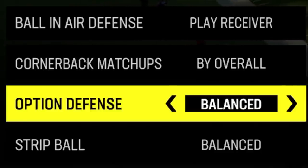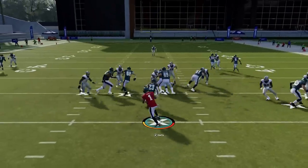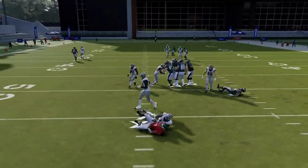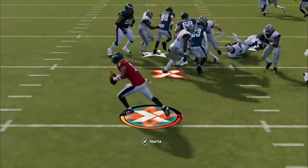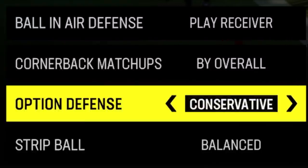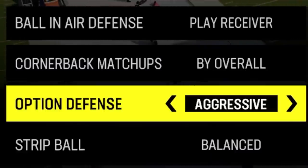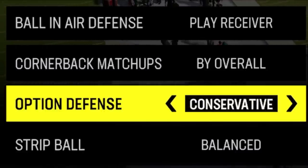Next up we have option defense — there's no real conversation to be had here. Set it to conservative and focus on the quarterback, because if you leave it on balanced, sometimes the AI will just let the quarterback run for huge gains. Having that happen one time is enough for you to realize conservative is the way to go, because even on conservative the running back doesn't become that much better of an option anyway.